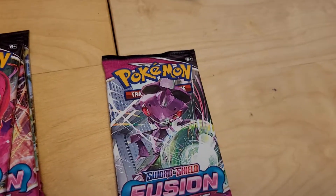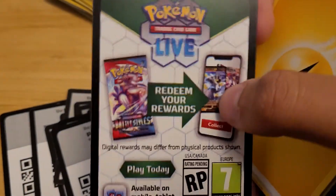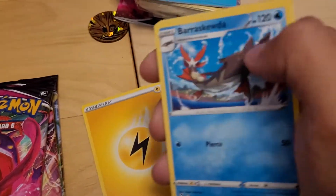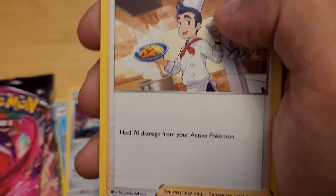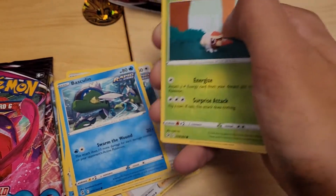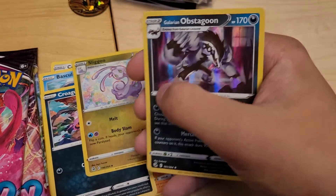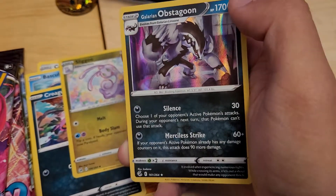Time for Genesect — let's do this. Just want to show off the code I got: it's a Black Border — that's what they look like. We got a Holo on the back. Lightning Type Energy, Barraskewda, Copperajah, Cook — a new Pokémon Center Lady basically — Buneary, Basculin, Grubbin, Mankey, Croagunk, a Reverse Holo Sligoo, and a Holographic Galarian Obstagoon with Merciless Strike and Silence. Be quiet — not you guys, you can talk all you want.